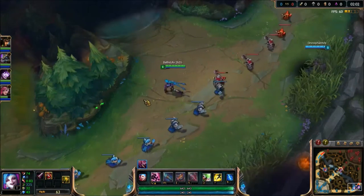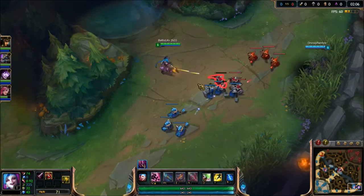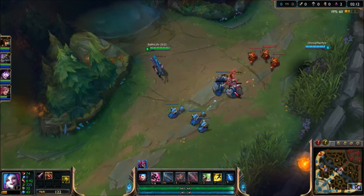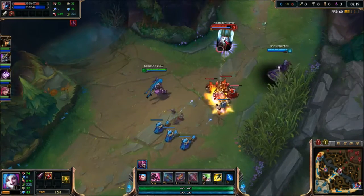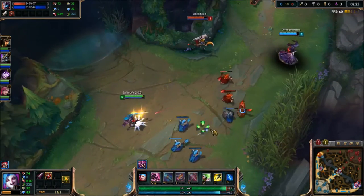One of the biggest things you have to learn how to do with an ADC is farm. Farming minions is very important because the pro player average creep score in the first 10 minutes is 100. So even though this is not achieved in this game, trying to do so is very crucial. Always try to time it right and last-hit enemy minions to secure gold and XP for you and your support.